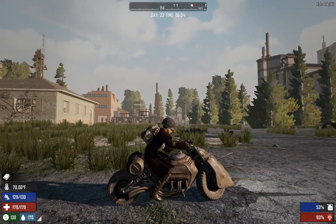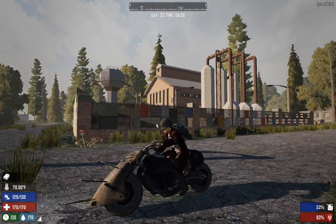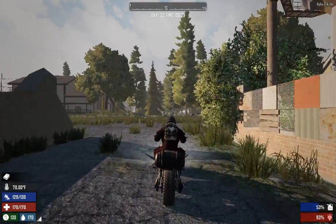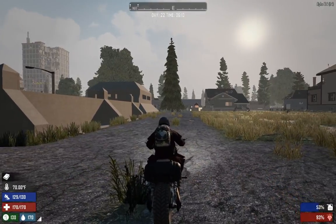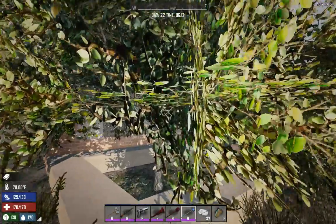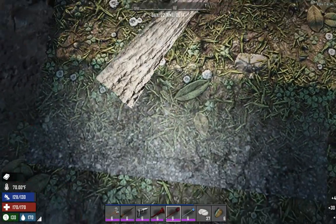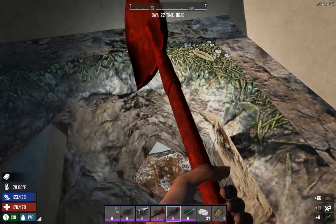We found a decent sized city — looks like we've got a hospital we'll check out at some point. Red Mesa. Waterworks. We'll go loot and raid this waterworks real quick — down the rabbit hole since we even have our shovel still equipped.